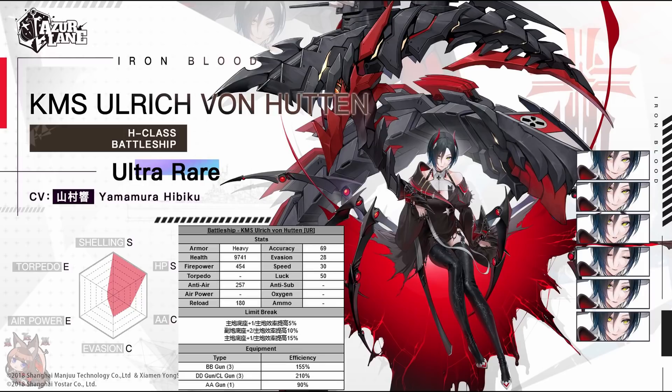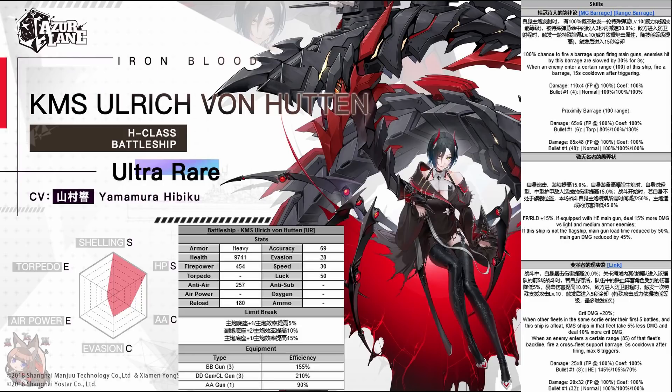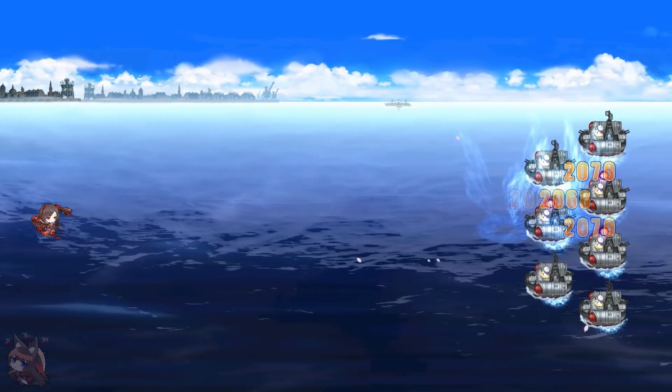Ulrich von Hutten is a UR battleship sister to Frederik de Grasse. Just like I thought on my live stream, she's actually going to be very similar to Frederik but with less HP and less firepower - a slightly weaker ship in base raw stats. Skill number one is a 100% chance to fire a barrage when she fires the main guns, and enemies hit by the barrage are slowed by 30% for three seconds. We can time that with whatever gun we give her, kind of like Duke of York, and then have New Jersey come in behind to do massive amounts of damage. This is what that barrage looks like - it's pretty basic, but it does do the job of applying the slow.